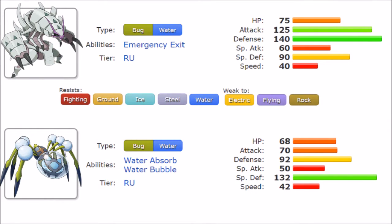Bug and Water is a very strong type combination mainly because it resists a lot of relevant things. The standouts are resisting Fighting, Ground, and Ice. While it also resists Steel and Water, those aren't as offensively common. Offensively this combination checks a lot of things and does super effective damage on most teams very well, making these two Pokemon superb defensively.